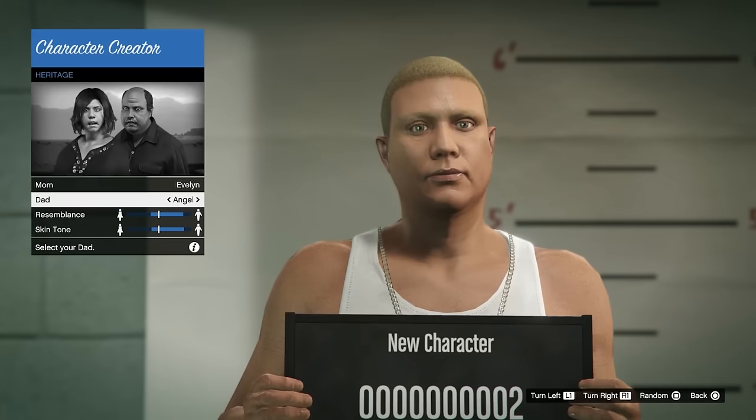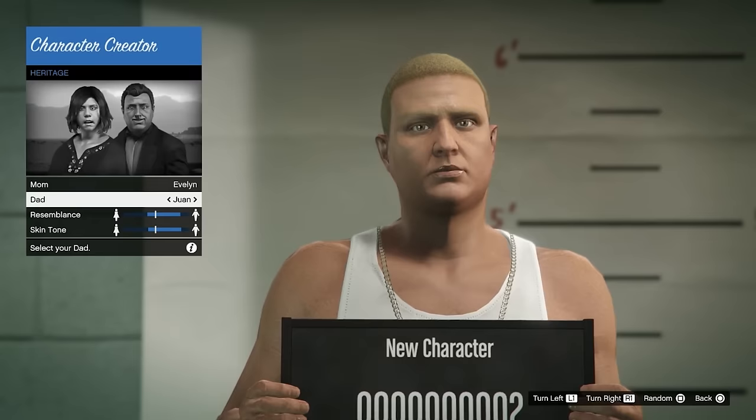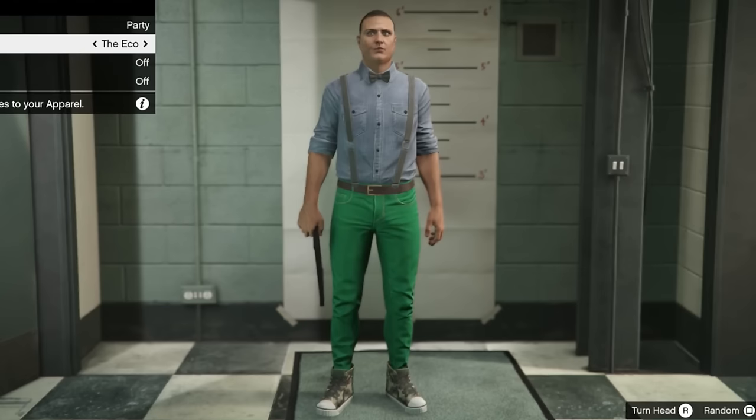First things first, we need to create our character that's going to be going on this adventure with us. If you've watched some of my previous videos, you know exactly who we're going to make. There he is. Juan. We are making Juan, son of Juan, the level Juan. There you go, Juan. You look beautiful, mate. That's a great outfit right there.